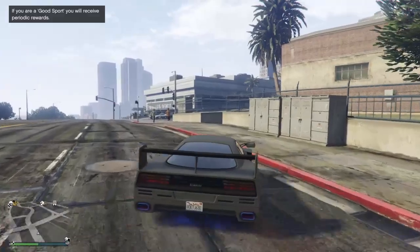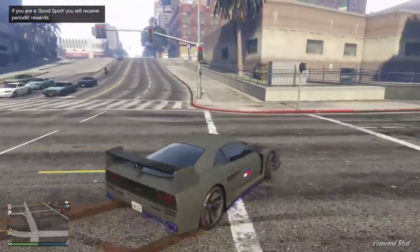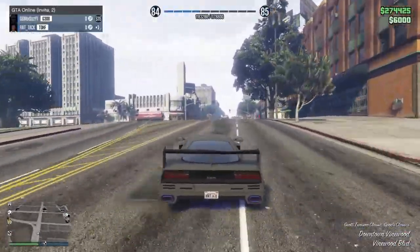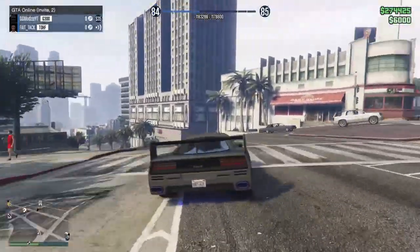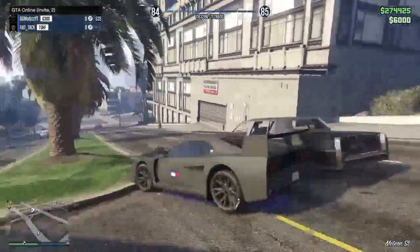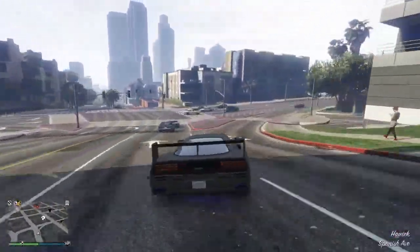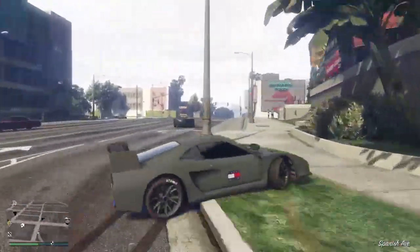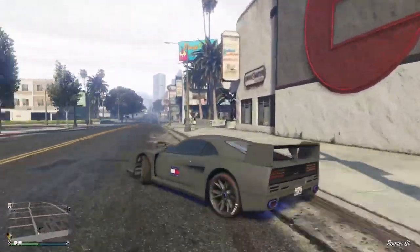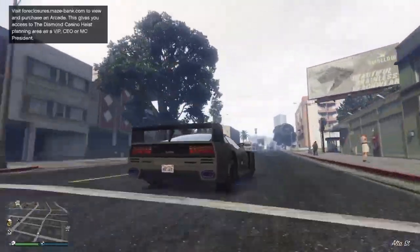Yo, what's up guys, it's your boy FateTaxi and today we're doing another GTA 5 modern outfit glitch video. In this video we'll be teaching you guys how to get the red, black, or CEO vest, and you'll be able to fully customize and edit it the way you want. Before we get into this, I quickly need to thank everyone for the support since I came back from my break. I uploaded one video yesterday and it already got 100-something views, which is quite a lot. Without further ado, let's get straight into the video.